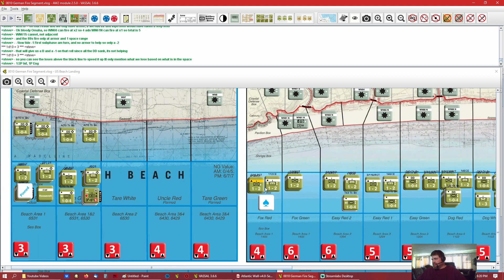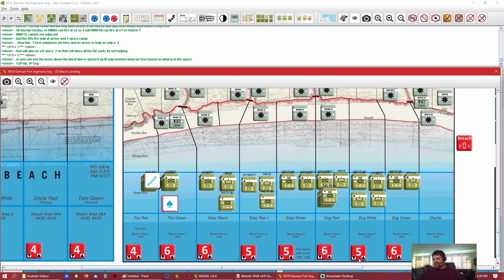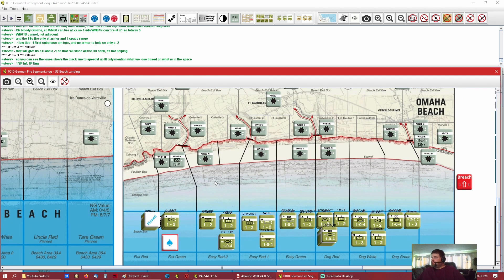We flip the infantry unit over — you can tell when they have a step loss because they turn yellow — so you know that one's already half gone. Then they all got pinned because we had two infantry: two infantry pins, a step loss for the infantry, and the engineer got pinned. Happy day over there in Fox Red.